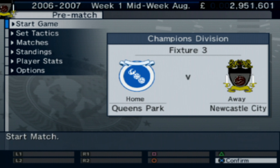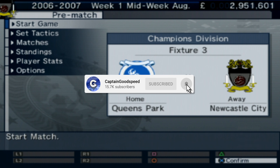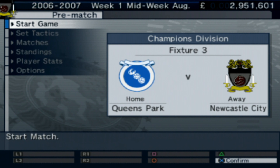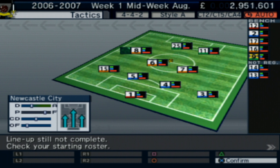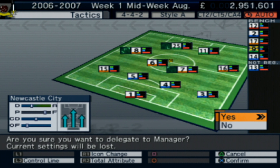Hello and welcome back to some more Let's Make a Soccer Team. This is part three of our playthrough with FC United of Newcastle. Thank you for the incredible support on the first two episodes. Keep smashing the like button down below and get involved in the comments. Help the algorithm out and help other people find these videos. We're gonna get through a few matches and get through the rest of the transfer window.